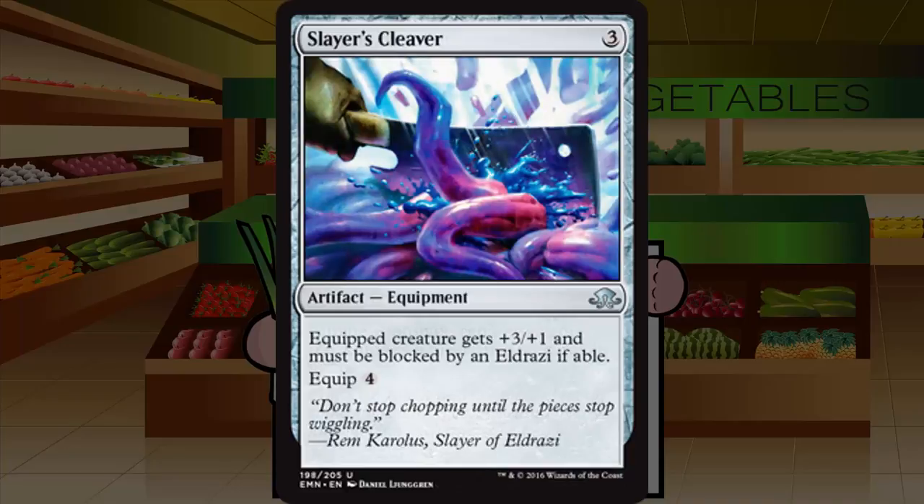Slayer's Cleaver is a three-mana artifact equipment at uncommon. Equipped creature gets +3/+1 and must be blocked by an Eldrazi if able. Seven mana total for +3/+1 and a conditional blocking restriction is ridiculously expensive. Grade: D plus — a lot of power on paper, but not worth touching.